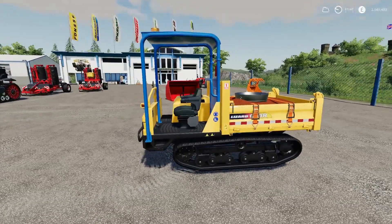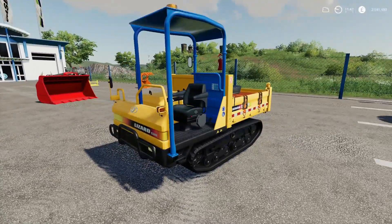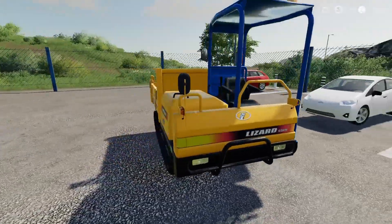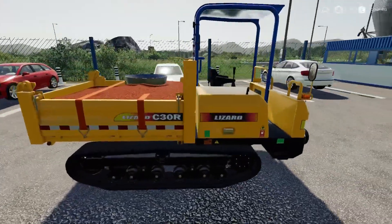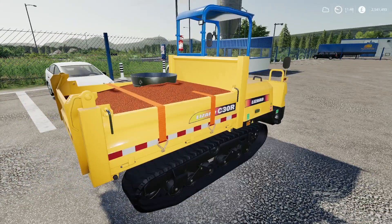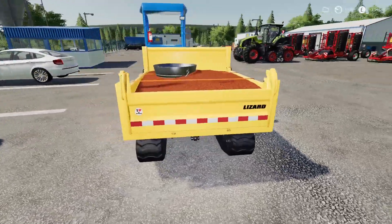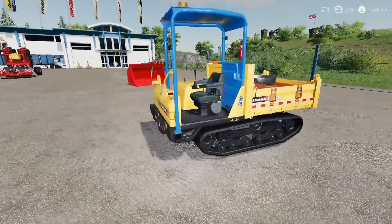Then we have the Lizard Tempest Adapter - it was in mods and testing and I was like, what the hell is the Tempest Adapter? It's an adapter that offers much more flexibility in terms of implements. It's a good bit of kit because it converts from a telescopic loader to a wheel loader, so you can use wheel loader implements on a telehandler. By Rick Label TWD Modding.